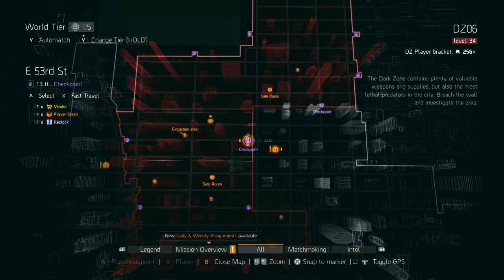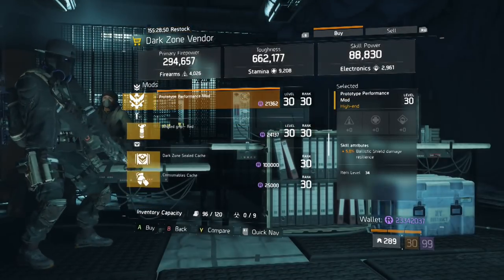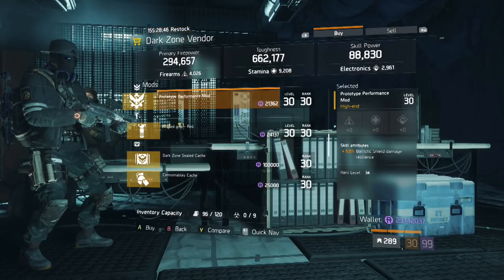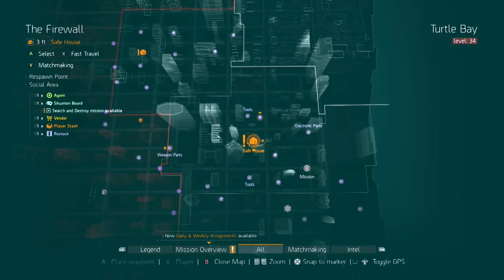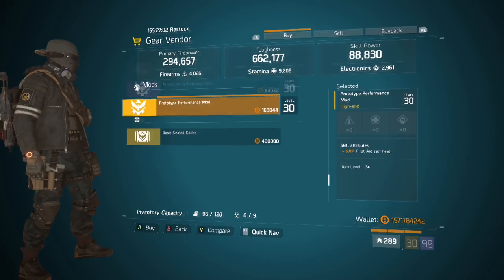Our next stop is the East 53rd DZ checkpoint, and the mod we're looking for is this Ballistic Shield Damage mod. This is a max roll, and it's how you increase the damage resilience on your ballistic shield. This is a must-have for all D3 players, especially in PvP.